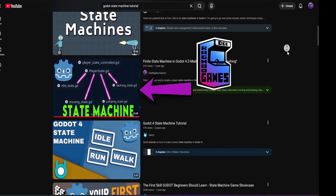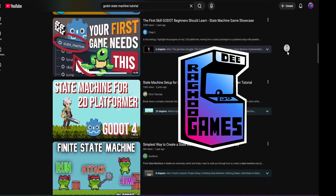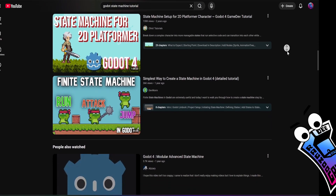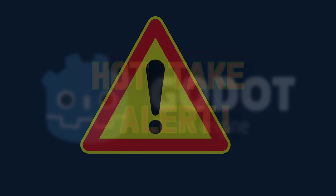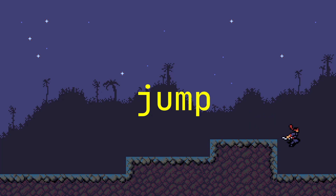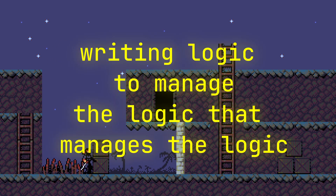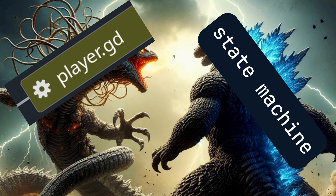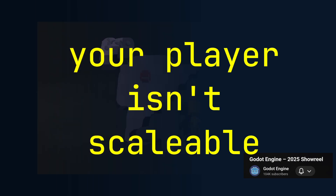So you jump on YouTube and search, and the internet tells you to use a state machine. And yeah, state machines do the job. But there's a hidden problem that nobody talks about — until now. Once you have more than a few states, your state machine can become this massive tangle of transitions. You can jump in this state, but not that state, unless you're attacking, or in mid-air, or if the dash timer is still running. So you end up writing logic to manage the logic that manages logic. Whether it's a giant player.gd file or a giant state machine, your player isn't scalable anymore.